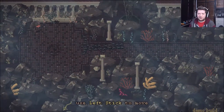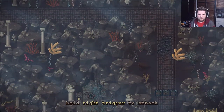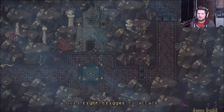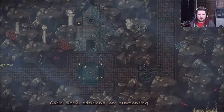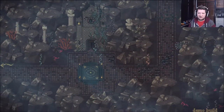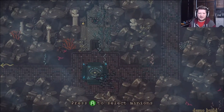Use left stick to move — okay, we've got a little tutorial going on here. The game looks really interesting. Hold right trigger to attack. It's kind of weird, like I kind of don't know where the center of my swarm is. I can see little bats running off there.